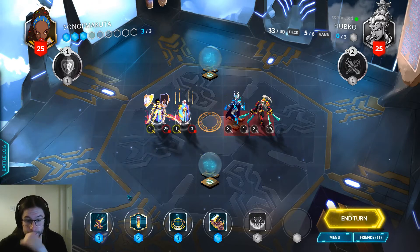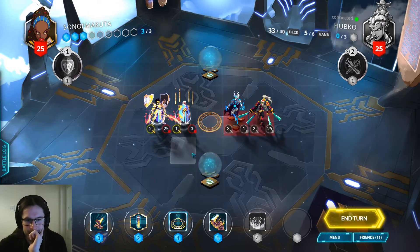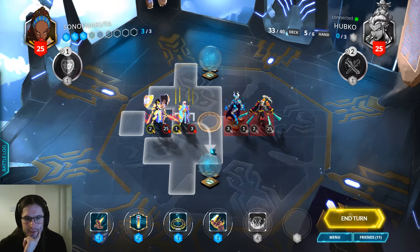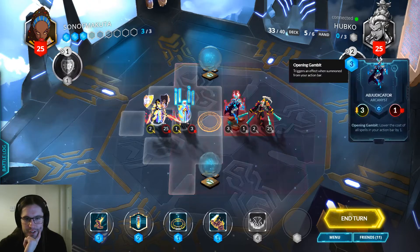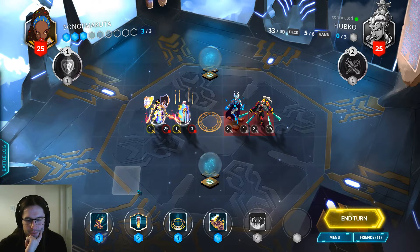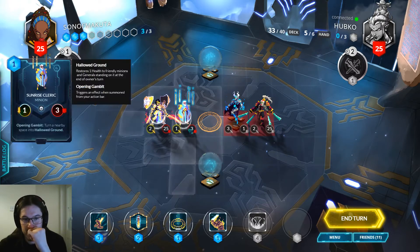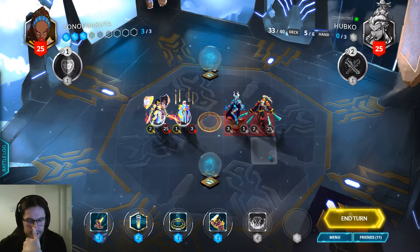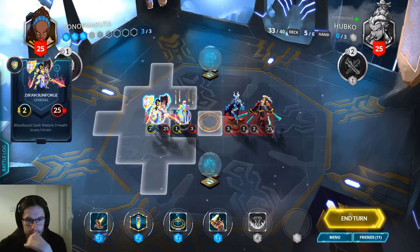That's a good draw. I can do Sanctify — I can punch this, Sanctify this, move forward, attack my opponent in the face, and then play Vitriol and get six face damage. That starts the race off in a big way. This will be a two-three post-Sanctify so it doesn't instantly die, which means we might be able to hold the Immolation for even more damage. That sounds great, let's do that.